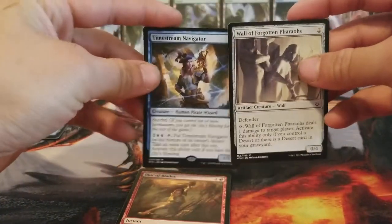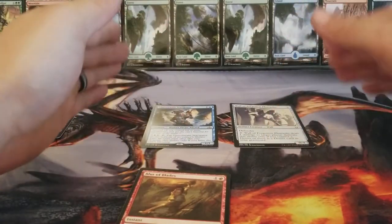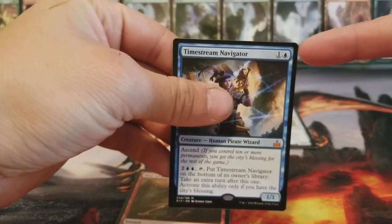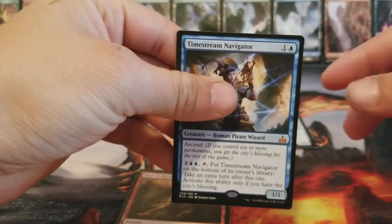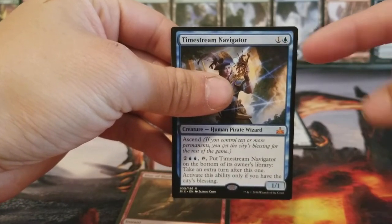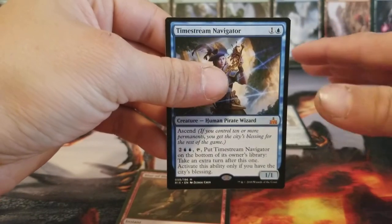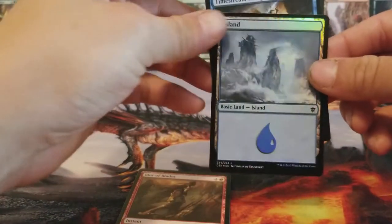But when you cast creatures, they come out onto your battlefield or your playing board, and they stay out there until removed or killed in combat. But how do you get them out there? If you look at the top right corner, you will see what's called a CMC — converted mana cost — or the casting cost of the creature. This one has a little blue symbol and one gray symbol. The gray symbol is referred to as generic, so it could be any color. But the blue is blue, so you have to use blue for it.